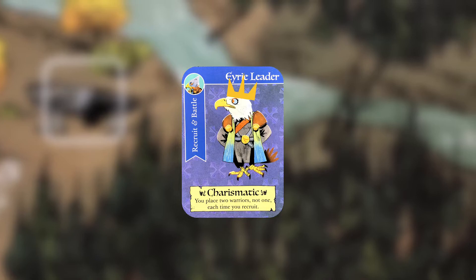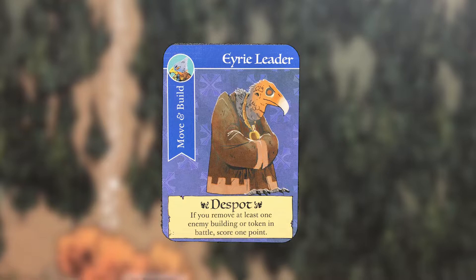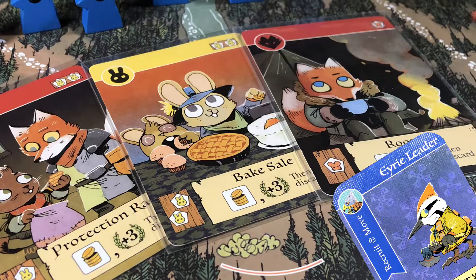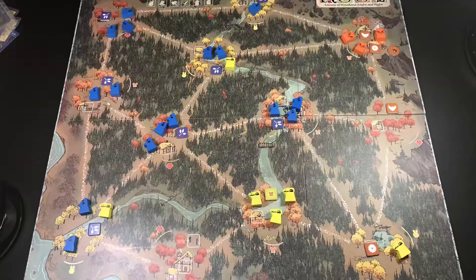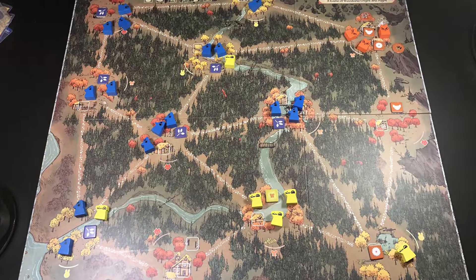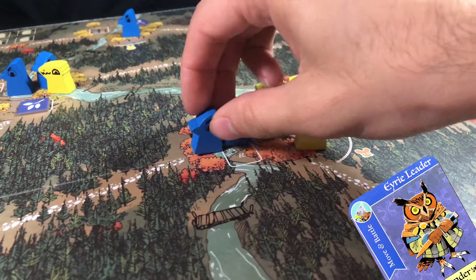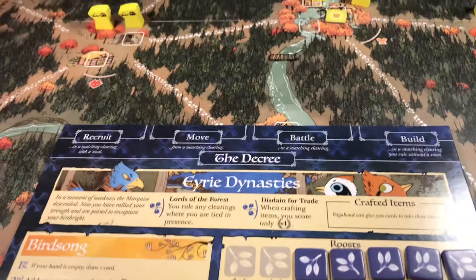If you had chosen the charismatic leader as your first leader and he has gone into turmoil, you're going to have to ask yourself three questions: first, what is in my hand? Second, where am I at on the board? And third, where am I at on the score track? This will determine who the next elected leader should be. If you have high point items that are good to craft, maybe electing the woodpecking builder would be beneficial for extra points and to mobilize your troops. Or maybe you're feeling confident with four or five roosts out and want to make sure no one can topple you — the owl commander would be an excellent choice to beat down opponents with that additional hit. Or maybe you haven't been keeping up on the roosts and need to expand — the vulture despot is always a classic follow-up to the charismatic leader.